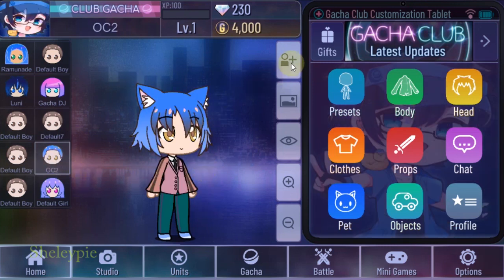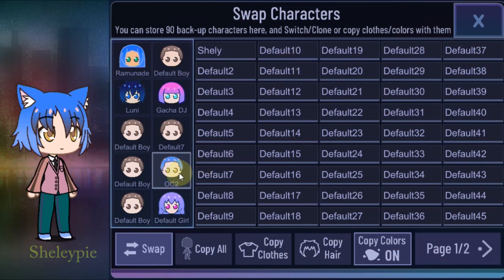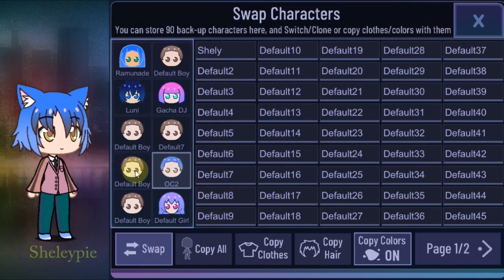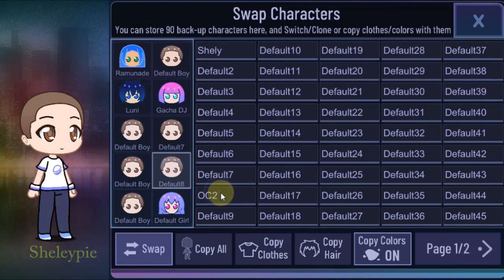So let's copy this OC to, I don't know, folder 8. The way to do that is: while in swap mode, you click on the slot. Now my OC is here and I'm swapping with the other four characters. If I swap back, I'm back — so my OC is there. Let's swap it there.